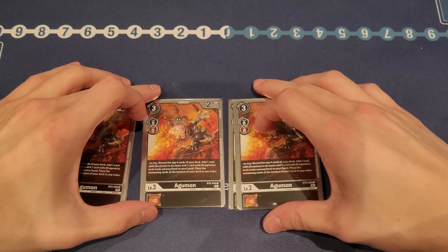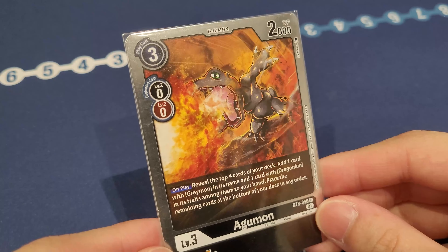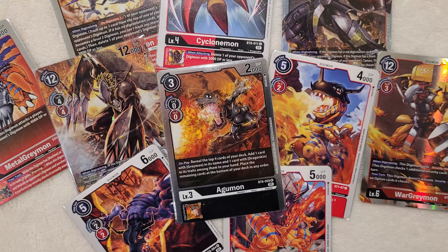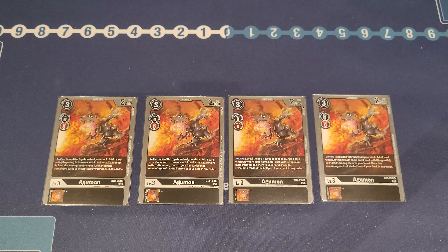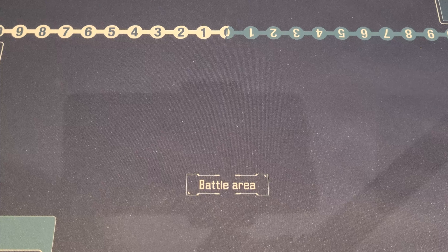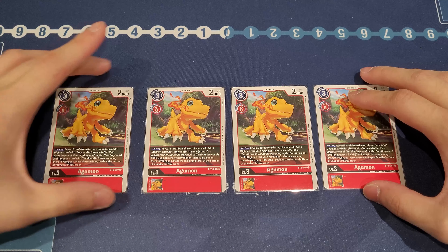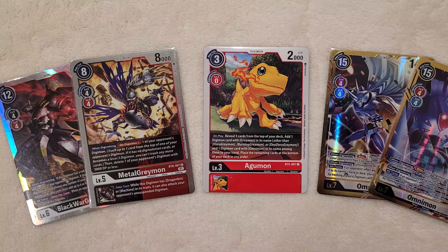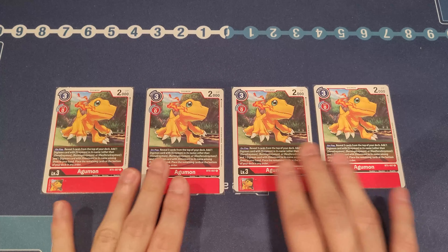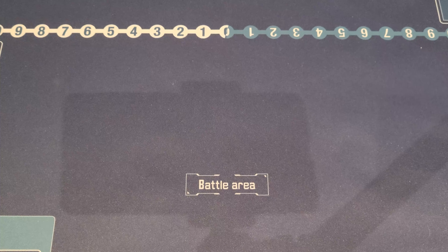Starting off with our rookies, we play three copies of the black Agumon right here. This is basically your key searcher of the deck. It helps you grab a Dragon Kin as well as a Greymon, which is fantastic. You definitely want to max out to four copies because searching is so important. We also have another Agumon from BT5 — once again you get to review the top three, add one Greymon, and also add one Omnimon into your hand as well. So that's really great for doing more searching.